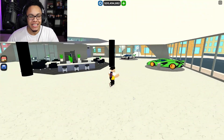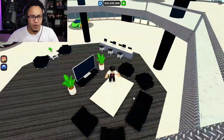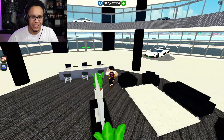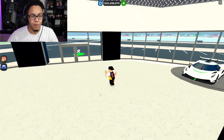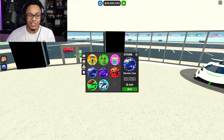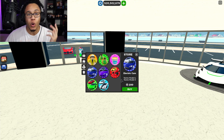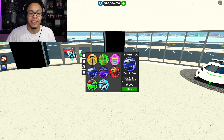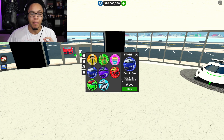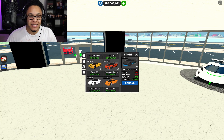We got a lot of Bugattis, Lamborghinis, some Koenigseggs, and I don't know if we got any Ferraris in here, but we got a lot of hypercars. So the first thing we got to do is buy the electric car pack — and we already bought it! I spent 200 Robux on this electric car pack to get the Tesla Model S and the Tesla Model X. In Car Dealership Tycoon they're called the Tesmo Model S and the Tesmo Model X. Let's head over to the cars and pick them up.